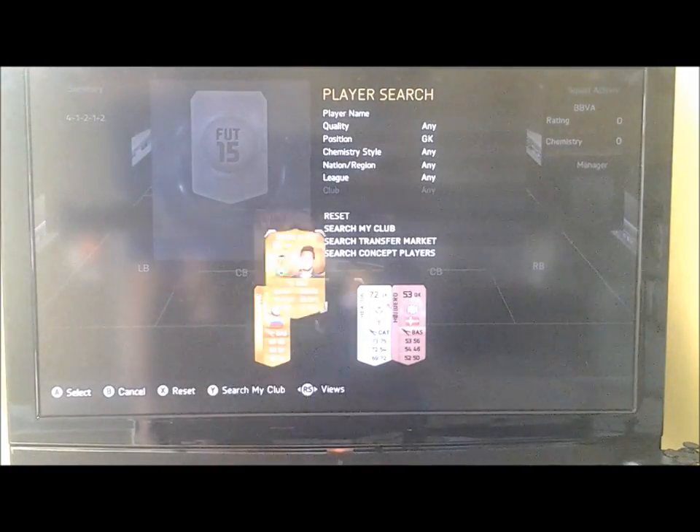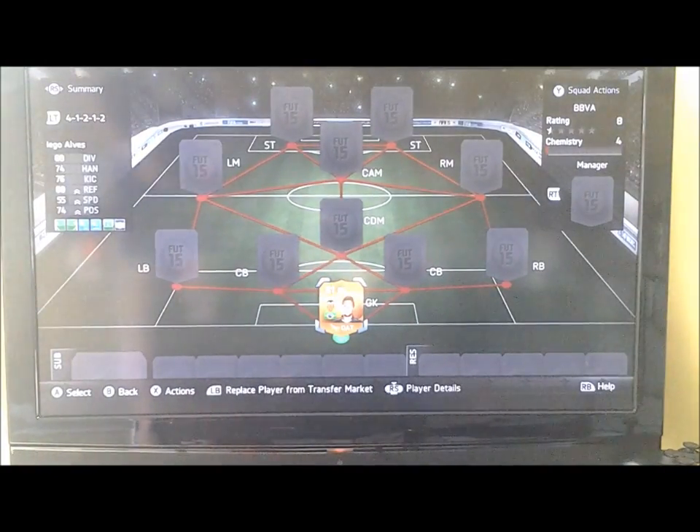Starting off obviously in net, we've got Diego Alves, the Valencia goalkeeper. He's got 88 diving and 88 reflexes, which I think is basically what we need for a goalkeeper.